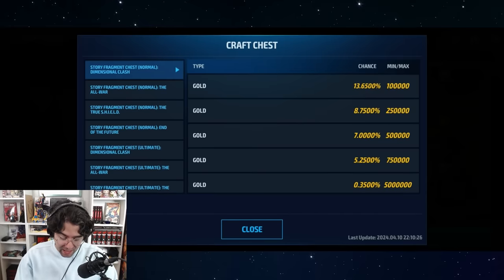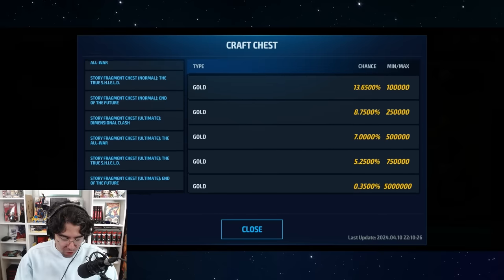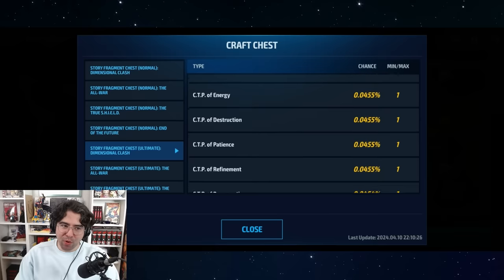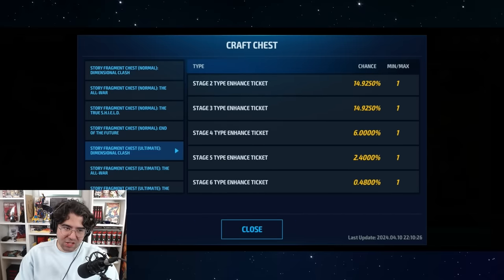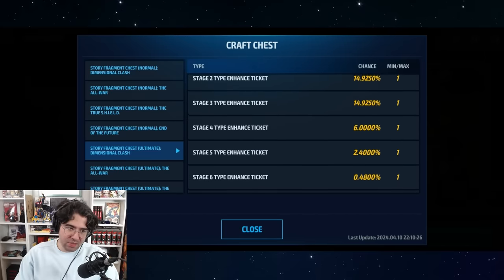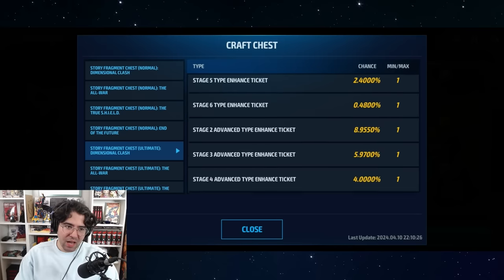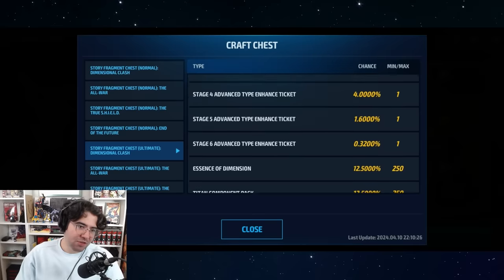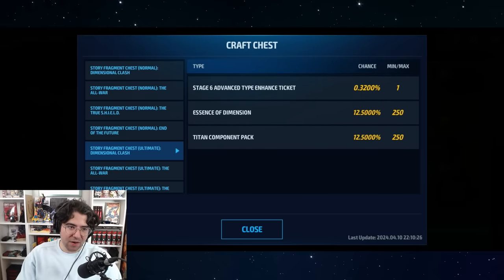It also now gives you the chances, so you can see the breakdown of exactly what you can get. If you play the ultimate story mode Dimensional Clash, the chance of pulling a CTP is 0.455%. You can also see that a stage six type enhancement ticket has about 10 times better odds than a CTP — pretty interesting to see.